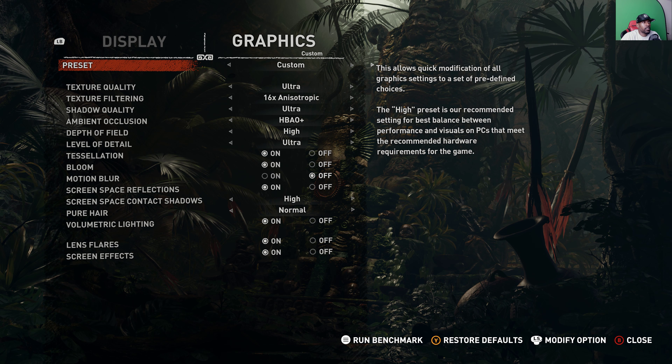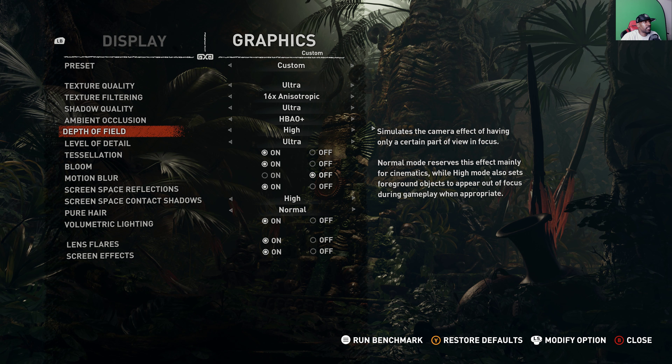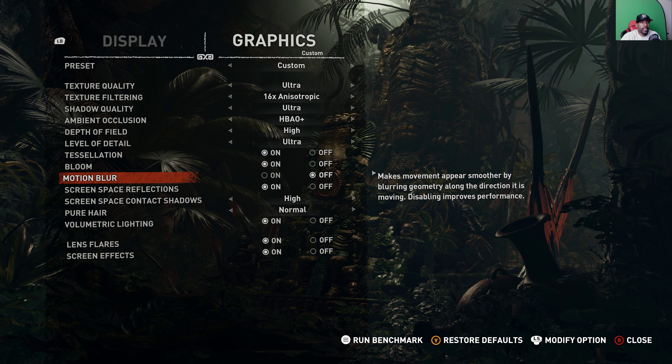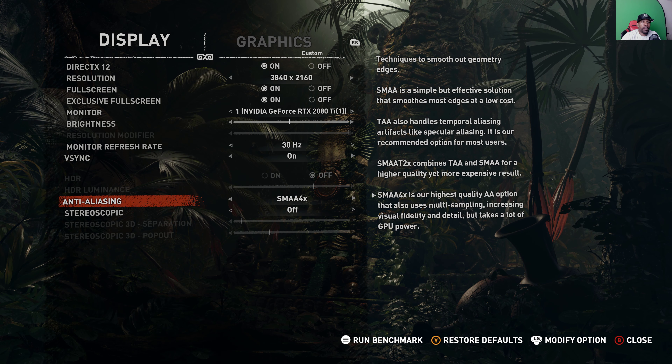I got my settings set to custom, so as you can see everything is set to ultra — the highest setting. Motion blur I always turn off, I don't like motion blur, but everything else is at the highest setting. Now before I run this benchmark...